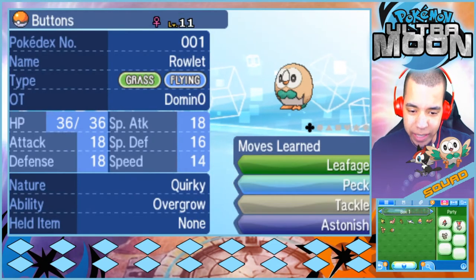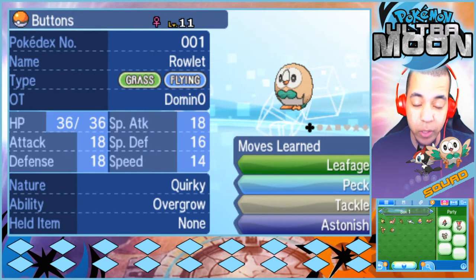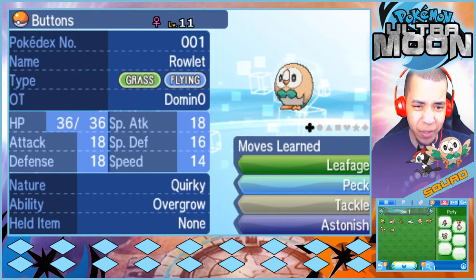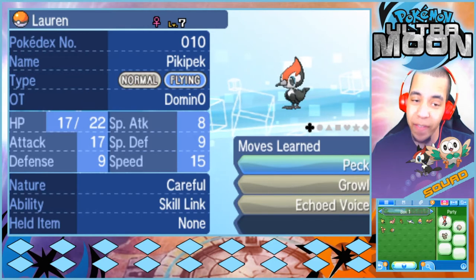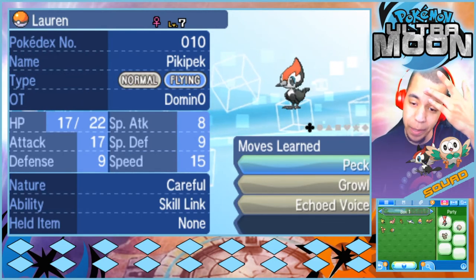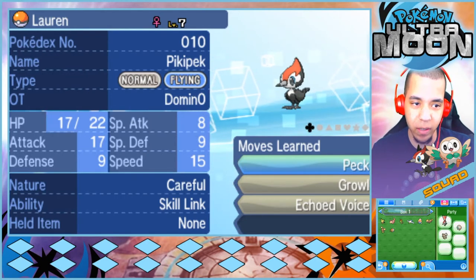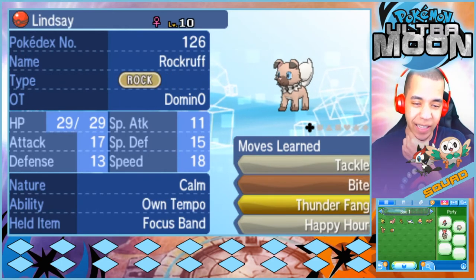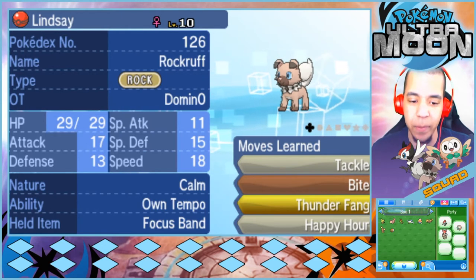Let's start with a quick team recap. First up, we have Buttons, our Rowlet with Leafage, Peck, Tackle, and Astonish — accidentally grew to level 11 while I was off screen. And then of course we have Lauren, our level 7 Pikipek with Peck, Growl, and Echoed Voice. We did get Lauren up to level 7. And now we're going to be carrying Lindsay, our Rockruff, with Tackle, Bite, Thunder Fang, and Happy Hour.